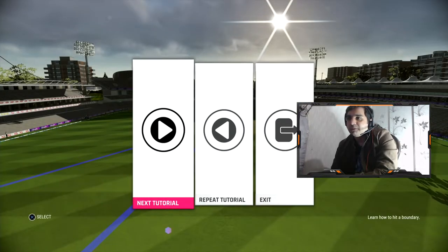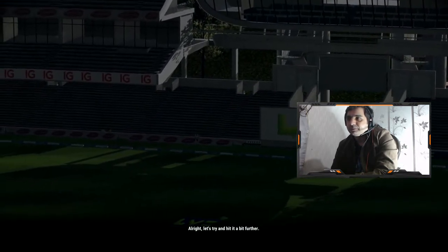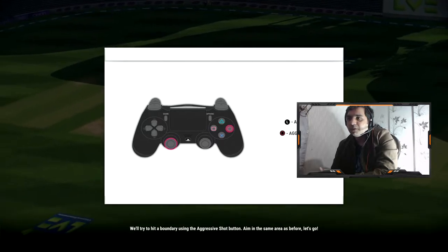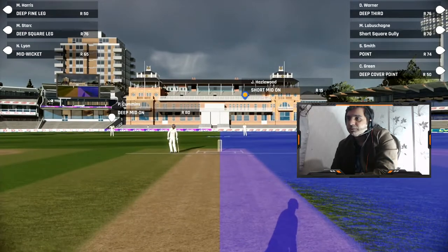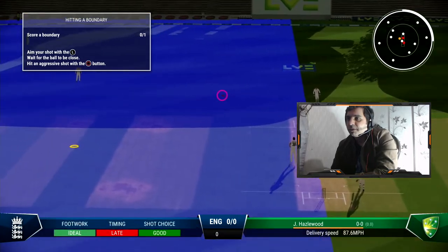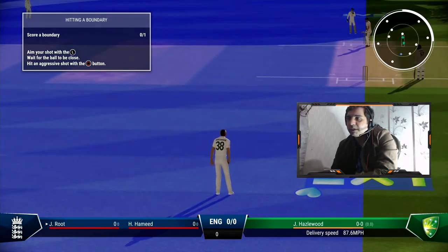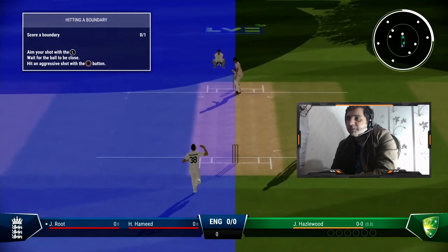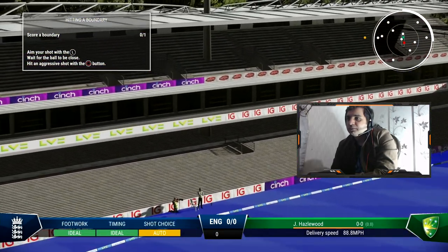The graphics are slightly better than the previous ones, which is a very good thing. We'll try to hit a boundary using the aggressive shot button, aiming in the same area. I'm really happy to see this updated version of the game. Not bad — you just need to press at the right time. There's a timing meter as well, which is very helpful — it lets you know how to play the shots properly. Awesome work.